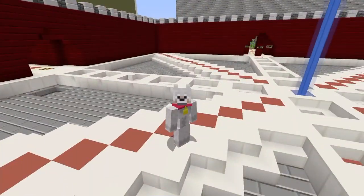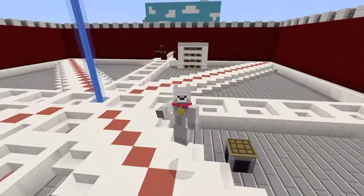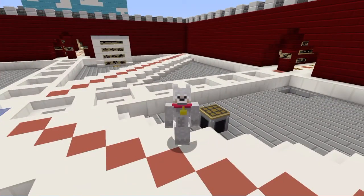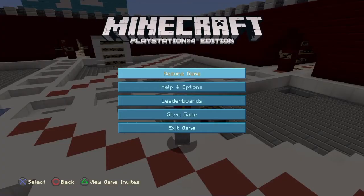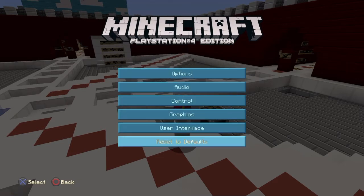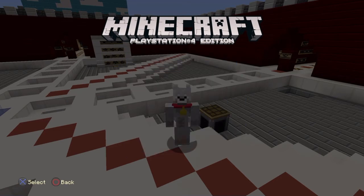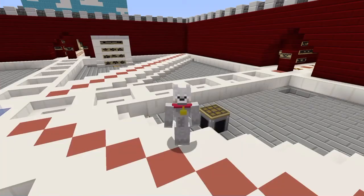I don't know if you guys know this, but if you do, well you already know, and if you don't, hopefully you find this useful. What you have to do is press the menu, then go to Help and Options, then Settings, then User Interface, and then you can enable or disable classic crafting however you like. I always have it on because it adds a little bit extra to the game.